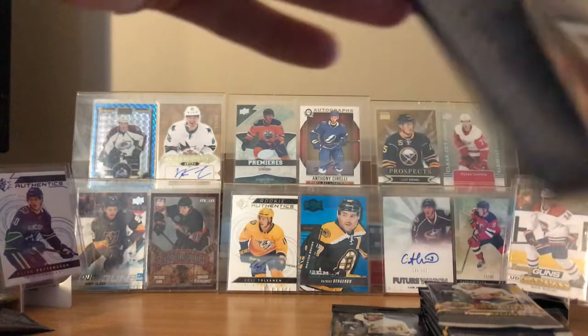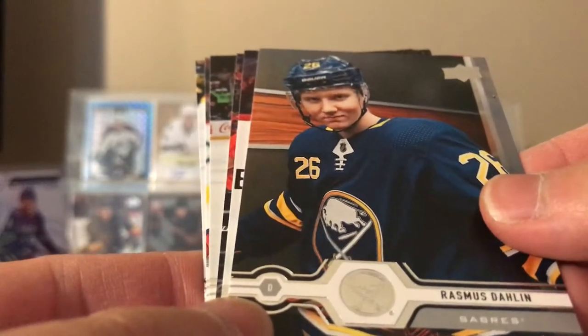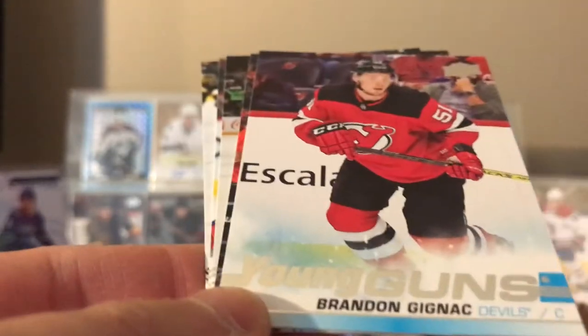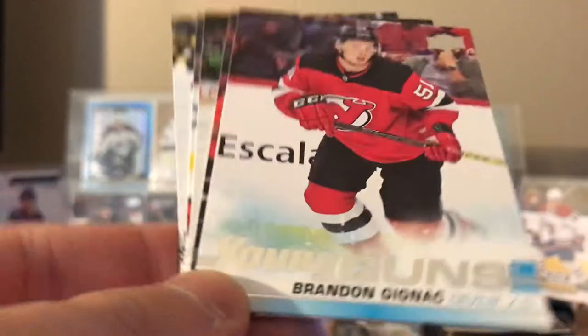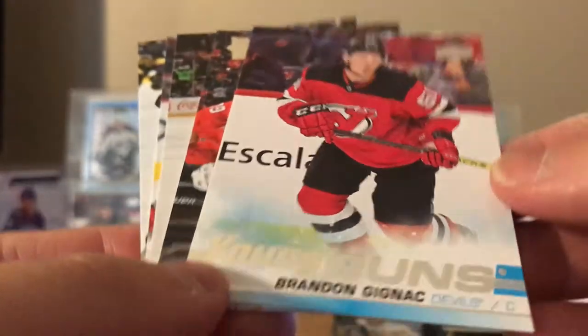There's still one more canvas — hopefully that last canvas is another Young Guns canvas, that'll be pretty sweet. Okay, here's Andrei Palat, Mackenzie Blackwood, Rasmus Dahlin — this is a really nice picture of him. Young Guns — Brennan... Oh, I was supposed to say... Jack Hughes? Nope. Brandon Gignac. No idea who this guy is.